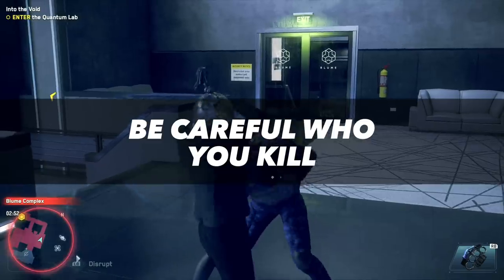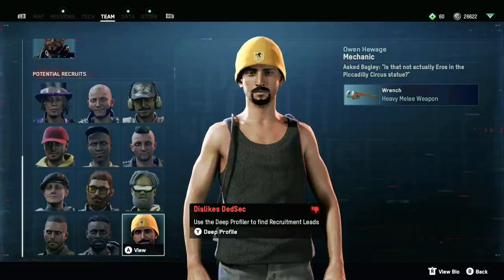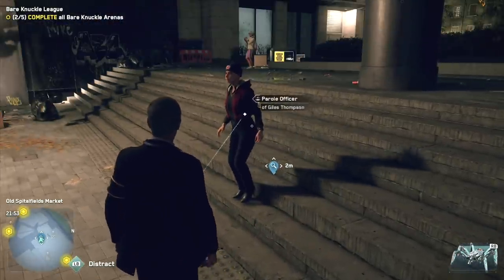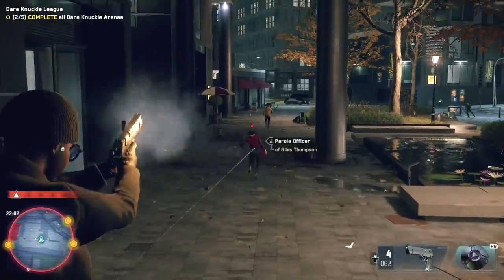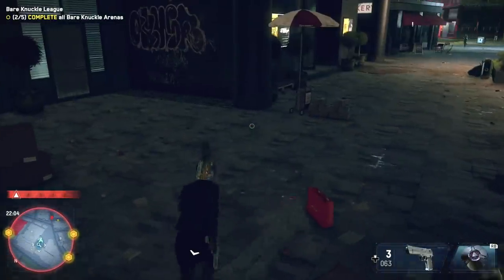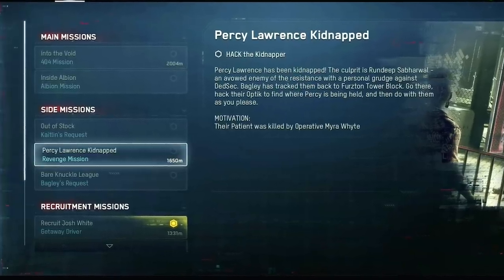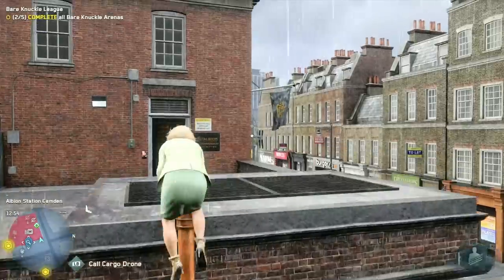After recruiting that guy by saving his friend, I wanted to explore other consequences within this spiderweb of known associates. I scanned my potential recruits for people they knew, and that led me to a woman who was the parole officer for one of my potential recruits. She wasn't in any trouble, so for the sake of research, I killed her. A little while later, I received a mission request — turns out that parole officer had a doctor who hates DedSec, and he got wind that I killed his patient. So he kidnapped one of my team members, and in this new side mission — a revenge mission — I had to save them. The people in this city really are connected, and interacting with them triggers consequences that literally change your experience with the game.